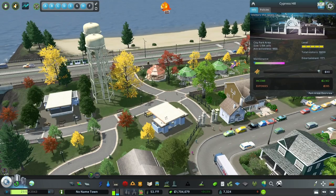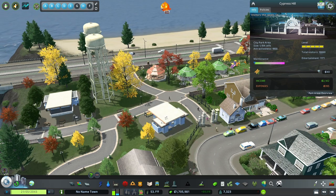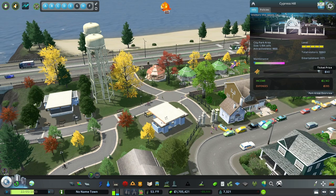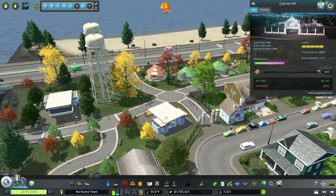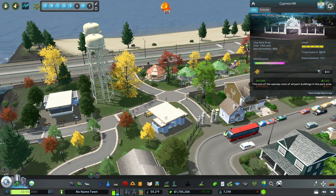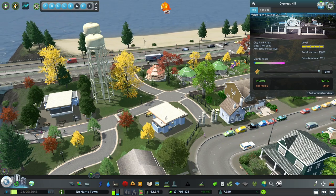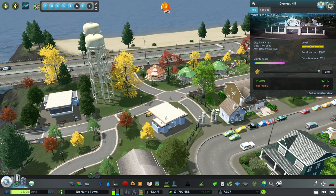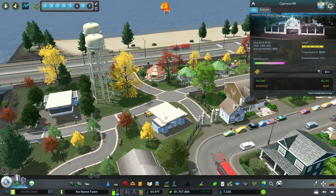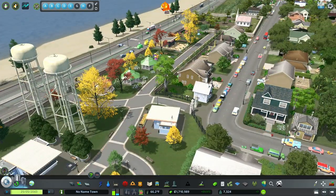I've let the game run to get this park all leveled up, and we have hit max level — now we're pulling in $40 for every person who wants to cross the river. That gives me an income of $2,142 with an expense of only about $400, so I am making a profit. This means that even if public transportation gets expensive, this is going to help offset some of the costs. And as the city grows and more people use these parks to cross the river, that number is only going to go up. Super, super useful.